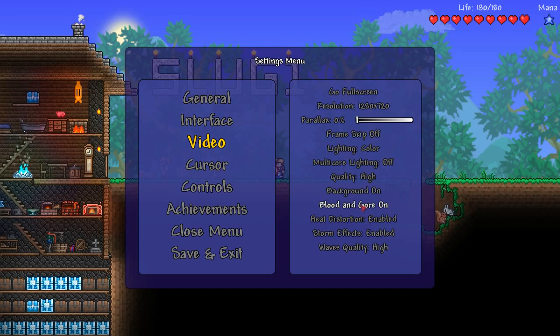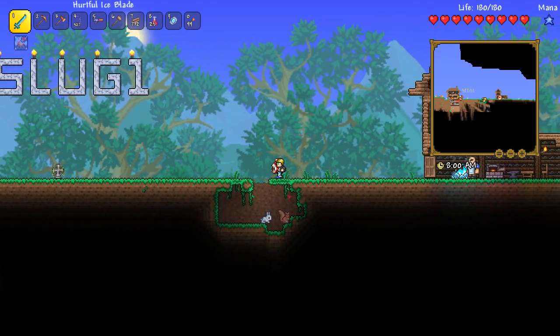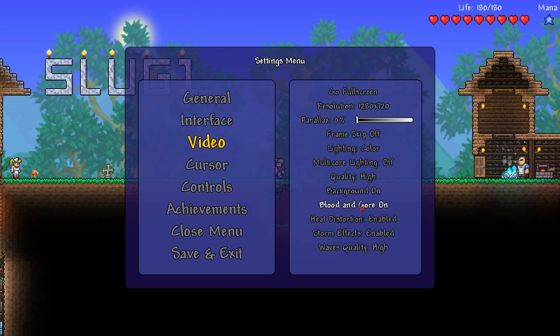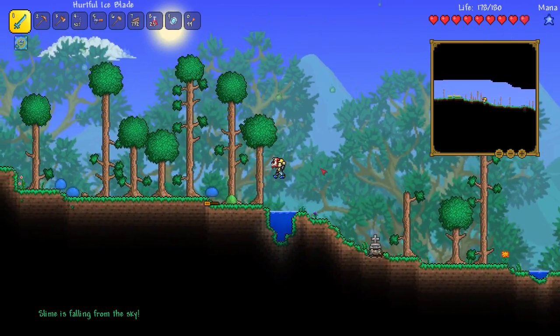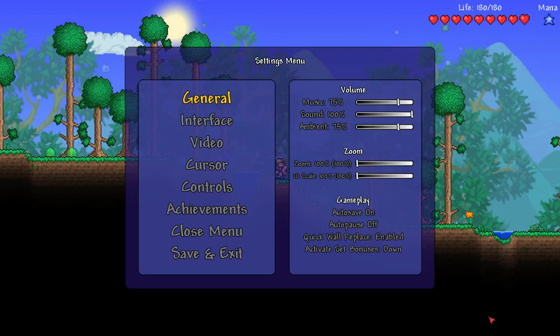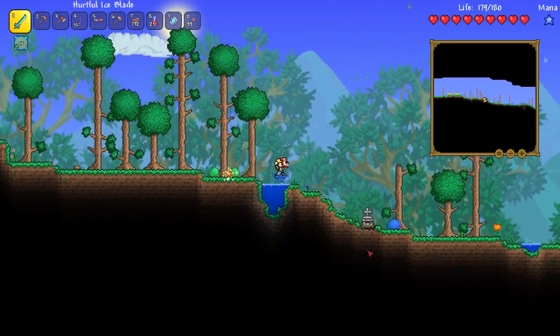Blood and gore: if you're still having slowdown even after doing all of those things, you're gonna want to turn that to off — that would mean that if I were to kill these guys, there's no blood. Next we have heat distortion, which is if you're in a desert you get the waves across your screen that distort the screen — just disable that if you're having slowdown, but that wouldn't really matter unless you're in a desert. Water storm effects — disable those. And wave quality: that's when you jump in the water and there are waves. If you turn that off, you won't get any waves and it'll just be flat, just like Terraria used to be.